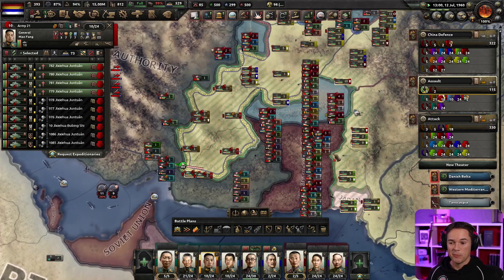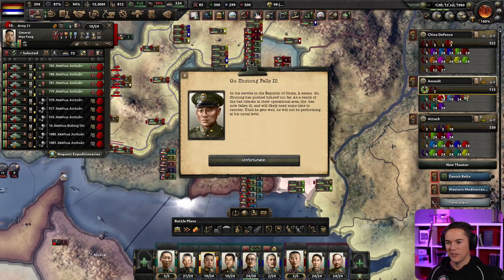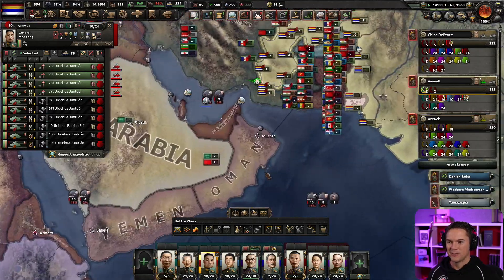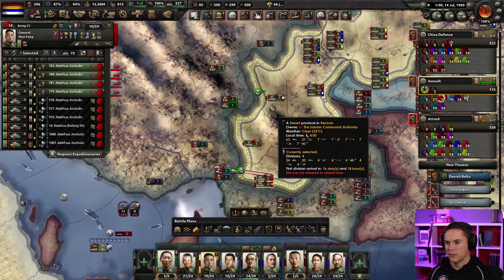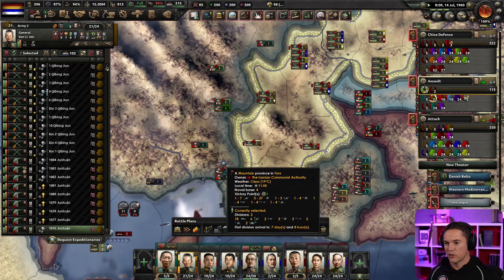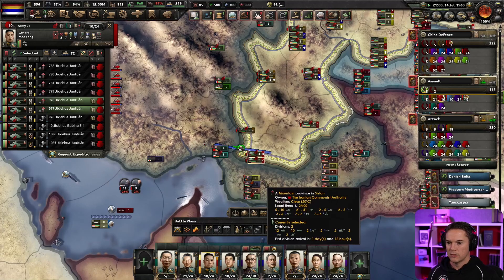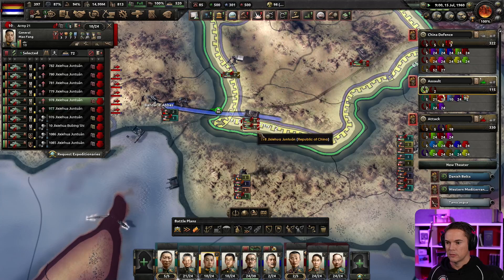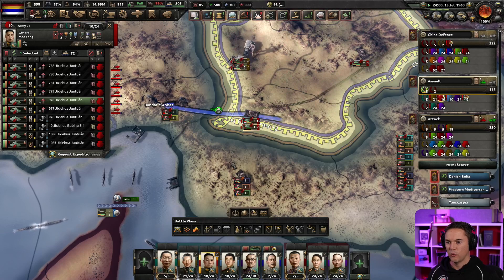I'm going to let you guys watching on YouTube just pause this and count that up if you want. We should have them surrounded. They're trying to counter-attack — make sure we've got support going in there. We need the armor to go in. They're trying to break out now. I don't think they're going to do it, but they are throwing troops in.